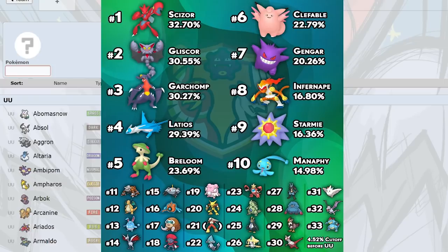Garchomp at number three — I'm a little surprised it's above Latios, but I like SD Chomp a lot, and Scarf Chomp too. It's a great check to Gengar and Latios. The SD Yache Berry has a lot of usage, and Sub SD is really strong too. Life Orb is just really nasty.